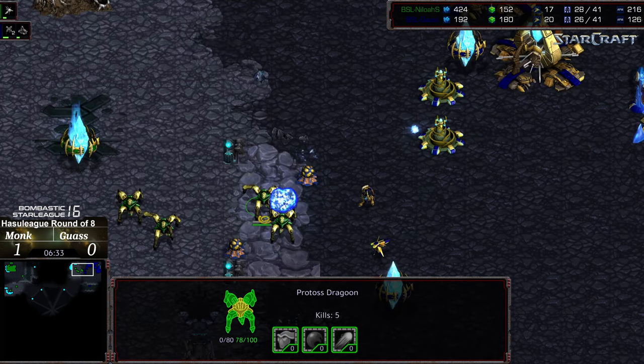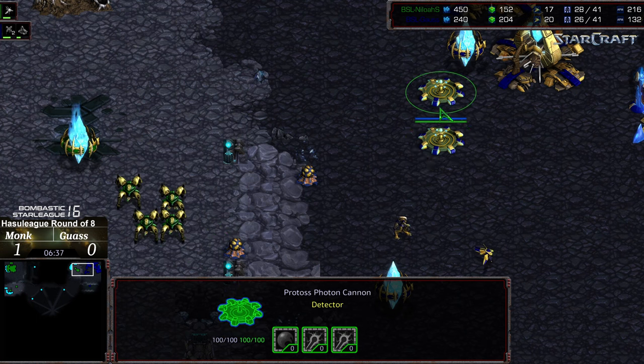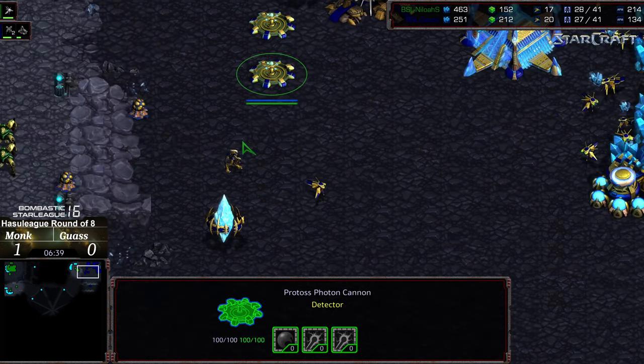A check in the back corner for any proxy tech — I don't know that the dragoon count differential can be surmounted. That pylon going to get taken out, that zealot going to die. We actually have a proxy pylon, so if Monk wanted to he could drop a shield battery and potentially work on these two cannons.